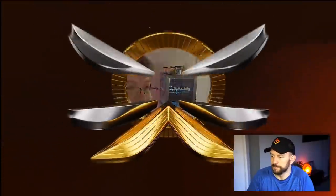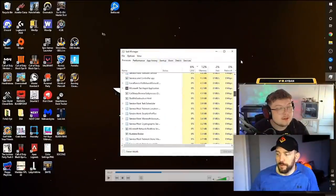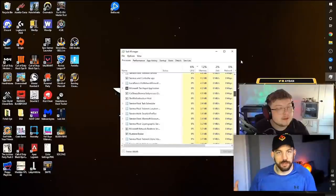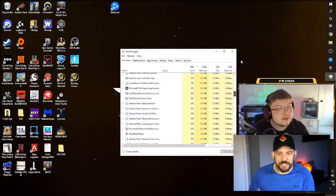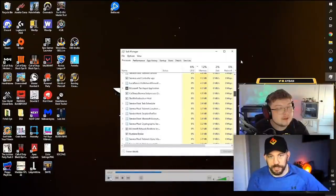Now we can see task manager — which is what we could see in the reflection on his glasses — but there's no black box in front of it. This is what people are saying, what the All Gaming Guy is saying: why was that black box in the reflection but not showing on his desktop? We'll also take a look at the angle he's looking, because streamers do use dual PC setups — so he could be showing us a desktop from a second PC rather than his main one.